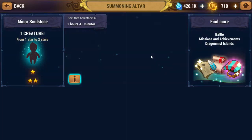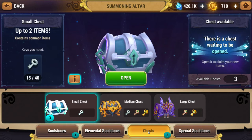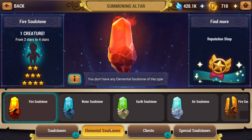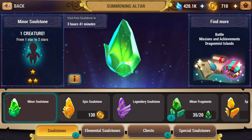This building is really cool — this one is your Summoning Stone Altar as well as Chest Altar. So you open your chests here, you open special fragments and stones here, and you get everything here. This is where it all goes down. This is where RNG takes place.